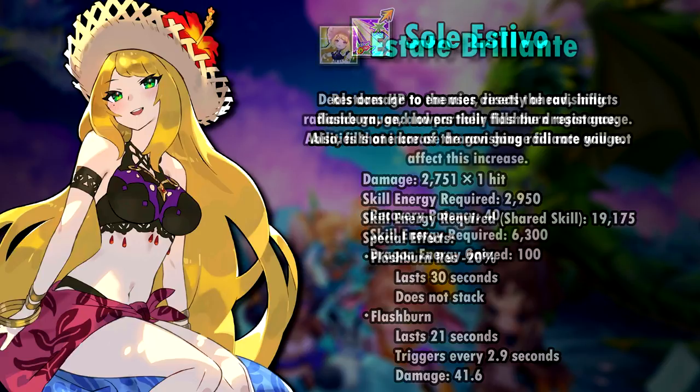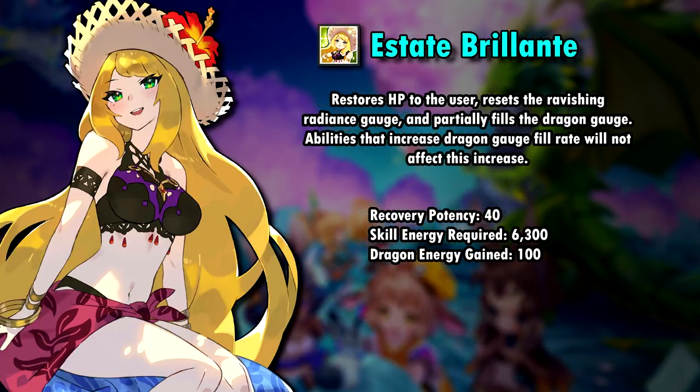Estate Brillante, Summer Shell's second skill, restores HP with a potency of 40. It fills the Dragon gauge and it resets her Revision Radiance gauge. So basically you want to save this skill for when her bar is filled for the third time, so you can reset it right away so you're not slowed down, at least in theory. Another small note: Dragon gauge fill rate increasing abilities do not work on this skill.